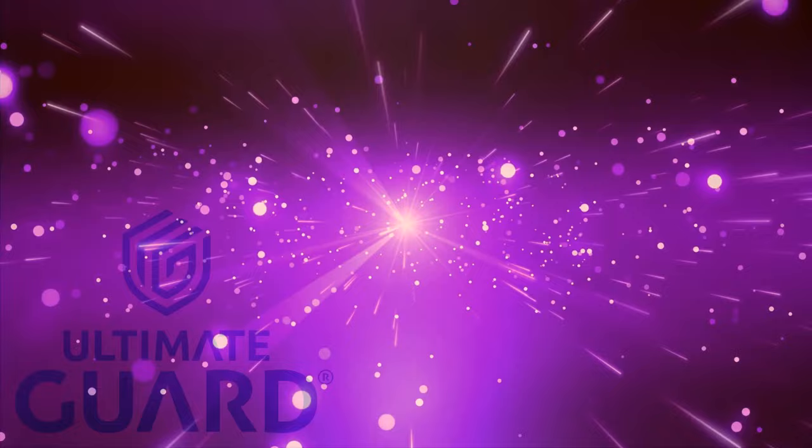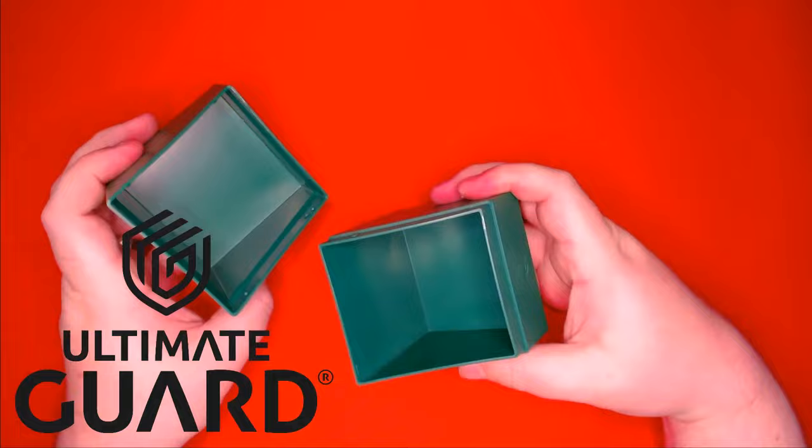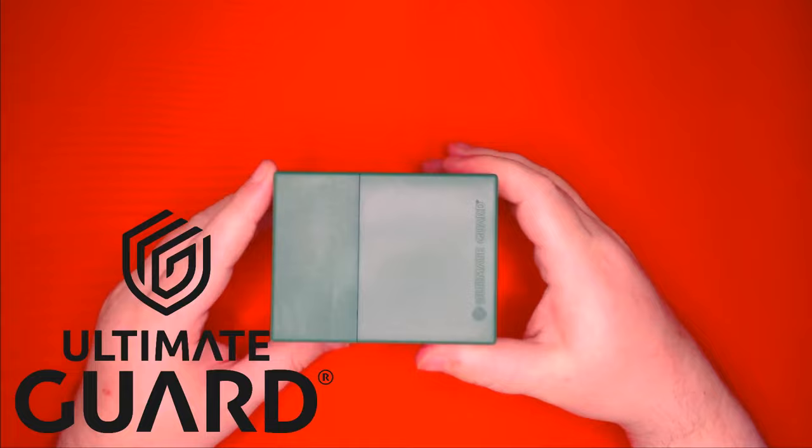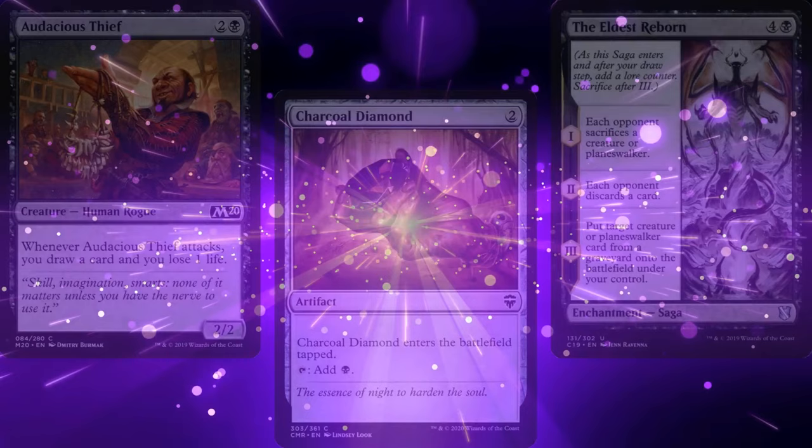But before we get to our deck list, a quick word from our sponsor, Ultimate Guard. Ultimate Guard is made famous by their Boulders — solid, reliable, and affordable deck boxes. Boulders are now available in solid colors, like this beautiful green one seen here. Find out if your local game store carries the new Ultimate Guard solid-color Boulders, or click on the link down below to order yourself one from Amazon.